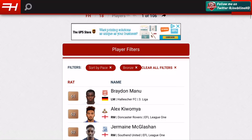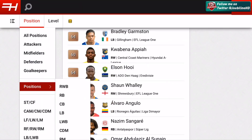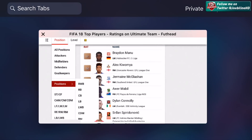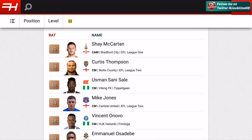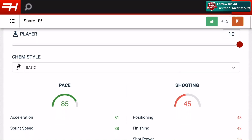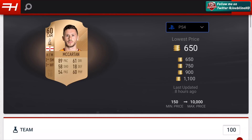Today we want to try and pick up a really pacey centre midfield card, so we'll go to position and search CAM, CM, CDM. From what we've found, for the most part the console position is the same as their position in the game. So let's have a look - Ozadebe here has got 81 physical, 85 pace, he's 59 rated. Shane McCartin is actually the fastest bronze player as a CAM at 89 pace - that's pretty nice.